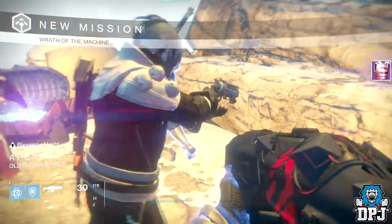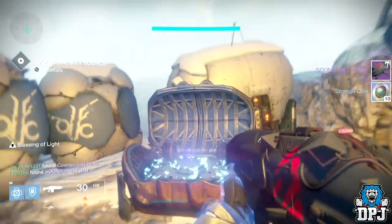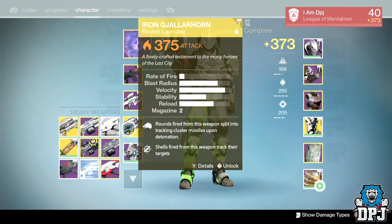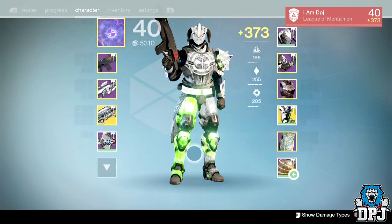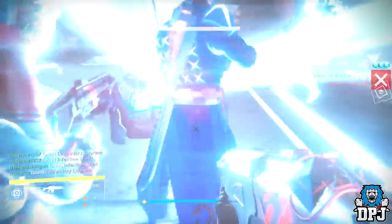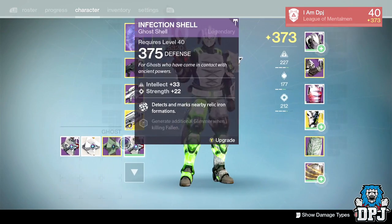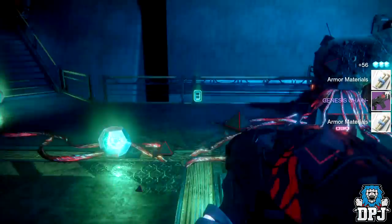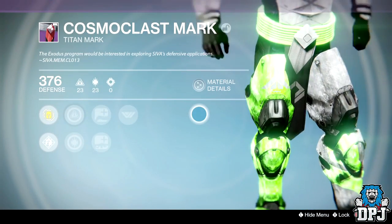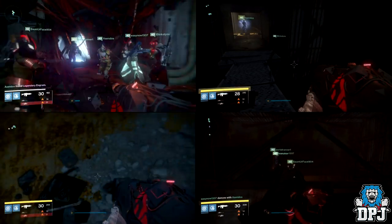From the Siege Machine I received a raid chest piece, the Cosmo Classed Plate, and took a chance on the Siva Key chest, getting the Sound and Fury launcher at 376 attack; the chest piece dropped at 375 defense. From the first Aksis encounter I got the Red Gold Shell again plus a legendary engram. From the final boss encounter I got the Genesis Chain auto rifle at 376 attack, and the Siva Key chest gave me the Titan Mark, the Cosmo Class Mark, at 376 defense.